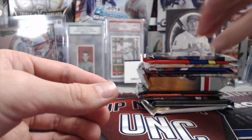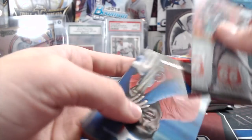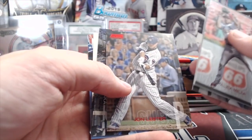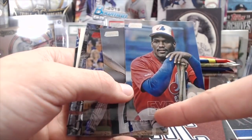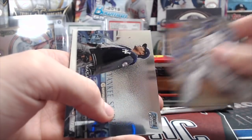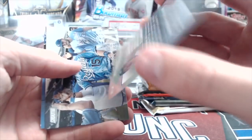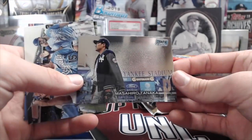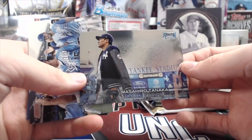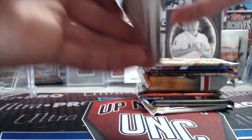Next up, 2018 Stadium Club. We got Alex Mejia, Zach Granite rookie, Will Myers, Tim Raines — those Chrome cards are awesome. Tanaka — that's a sweet-looking card, I love that picture. It looks like a Chrome sky in the background, it's pretty cool. Whit Merrifield and Willie Calhoun. Stadium Club is a very fun product.